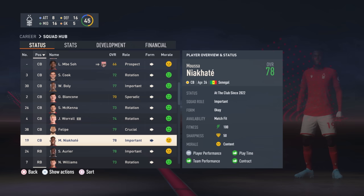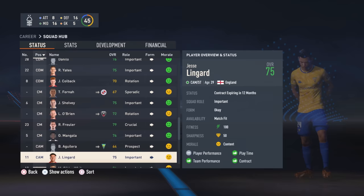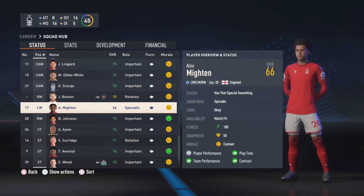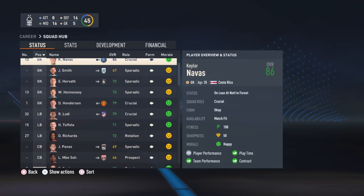Now we need to look at our wingers. Formations with wingers are really common in a back four setup, while a back three uses wide centre backs or attacking midfielders who drift wide to supplement the width. Have a look at the wingers at your club. We've got Brennan Johnson, one of the best young wingers in the league. We have Scarpa, Gibbs White, Lingard, and Emmanuel Dennis who can play on both wings. So we're definitely going to be using a winger in our tactic.